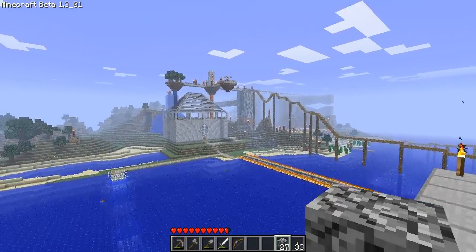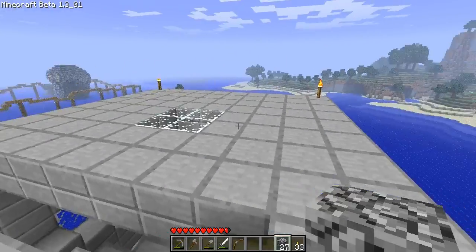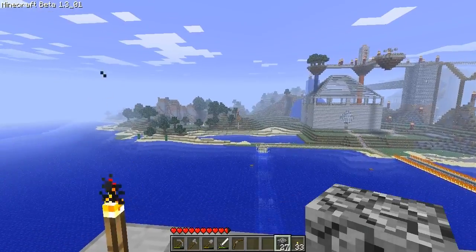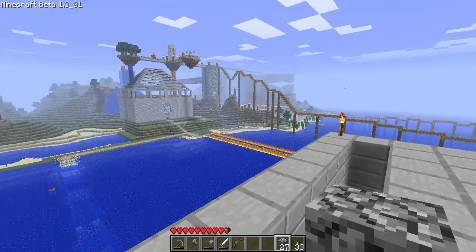I'm going to change the whole walls but I ran out of resources, so I have to farm some cobblestone and wood and all kinds of stuff to complete the renovations of my two towers and the passageway. But it's in progress.